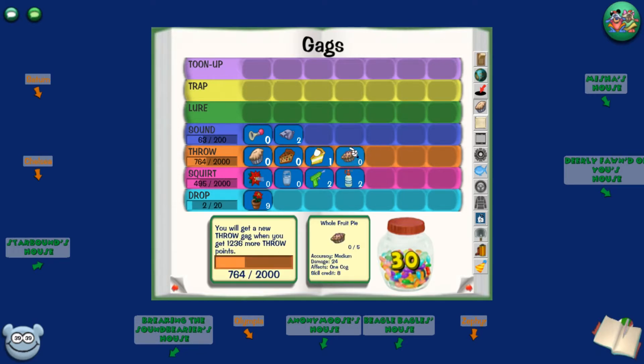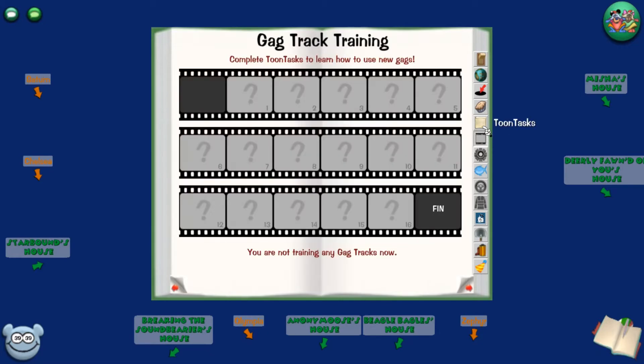You really want to be patient with grinding your gags. If you have the time and find people to grind with, it's always good to put some time into grinding your gags — especially throw and squirt right off the bat. I've gotten up to tier 4 gags in both throw and squirt, although my throw needs to be a bit higher for Minnie's Melody Land. My sound is very low and my drop is basically fresh — I just got out of Donald's Dock.